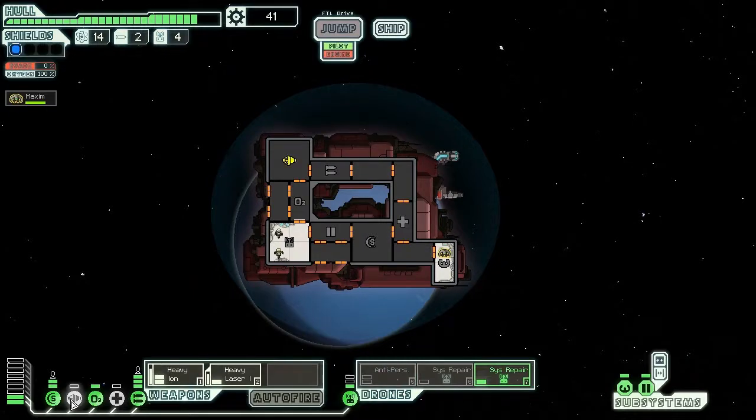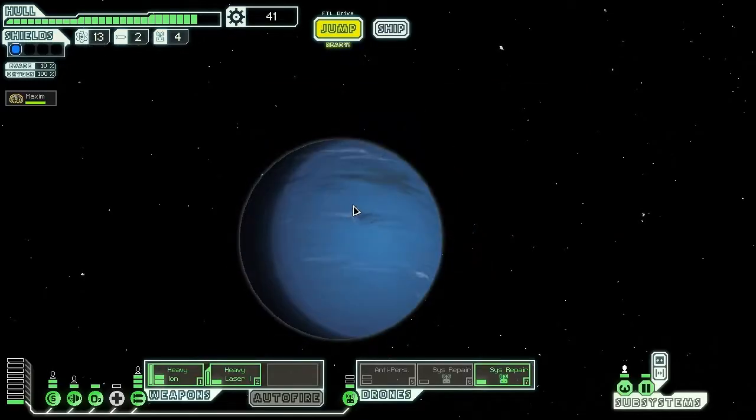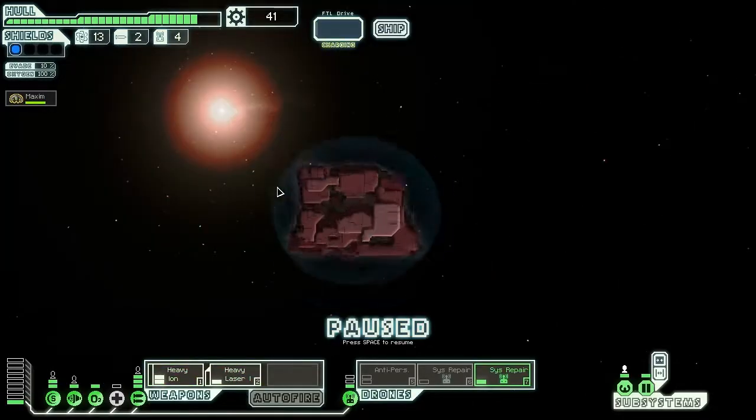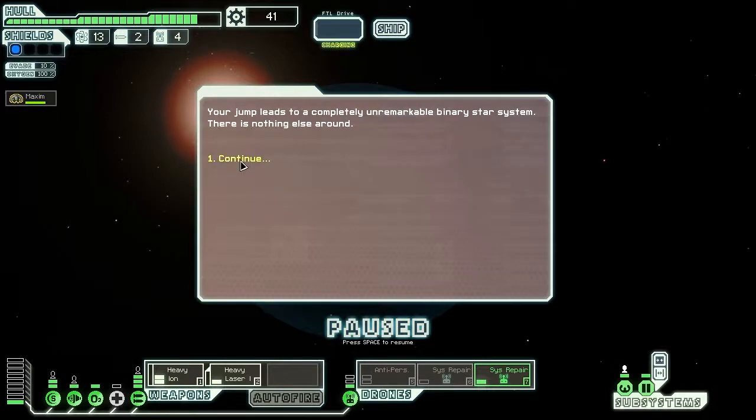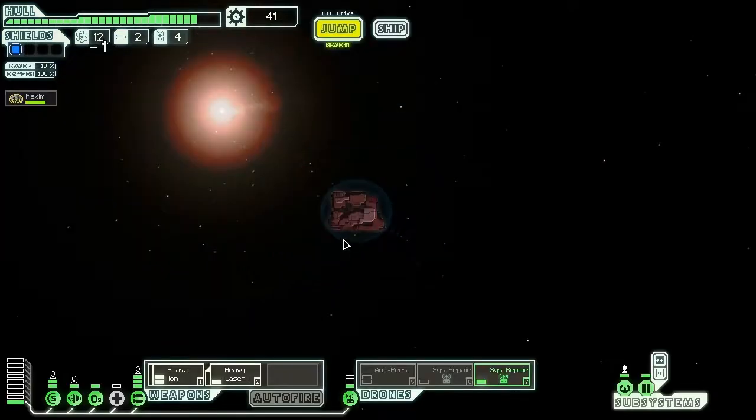Now we need to put a point back into our engines. Distress — we all know what that's going to be. But let's go down here. Your jump leads to a completely unremarkable binary star system. There is nothing else around. Well, shit. That was a waste of a jump.